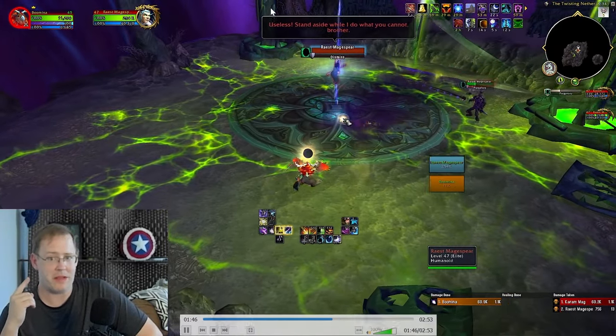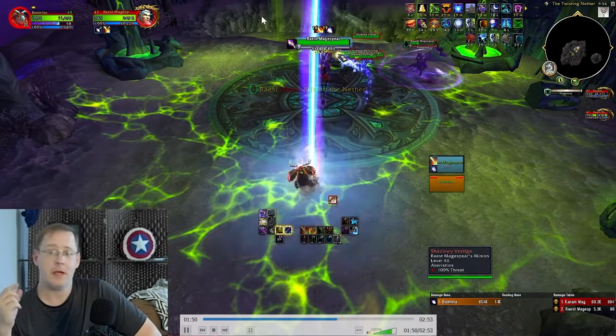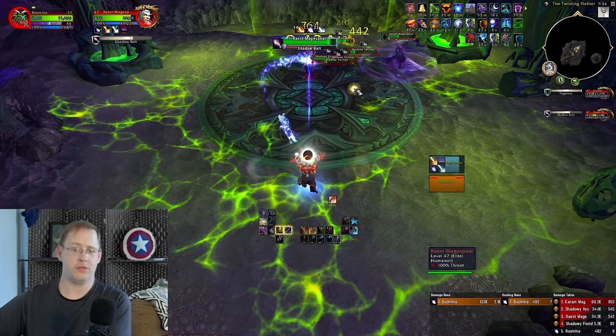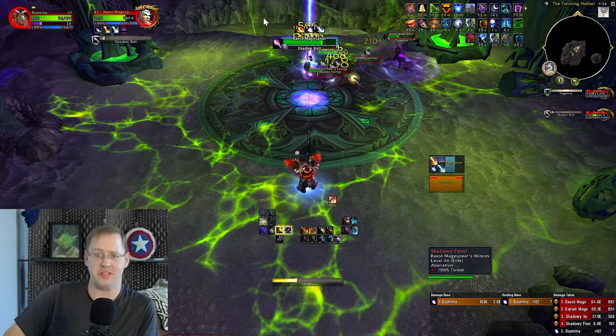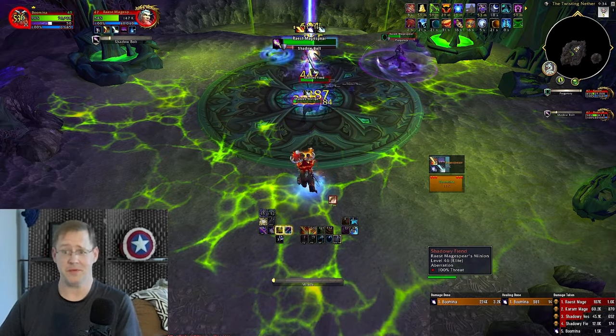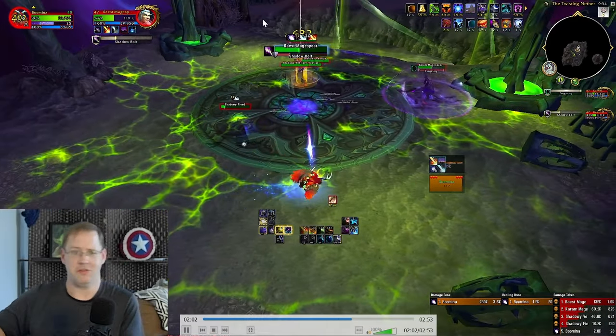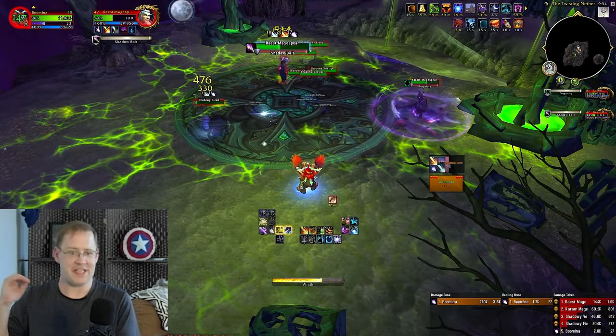Hey guys, welcome back today. We got Balance Druid through phase one of their Mage Tower challenge encounter. It's actually kind of funny, but we throw the whole kit at it — feral heirloom, superior battle potion of intellect, inscrutable quantum device from Shadowlands, and the Garrosh heirloom mace with high stat gems in them.